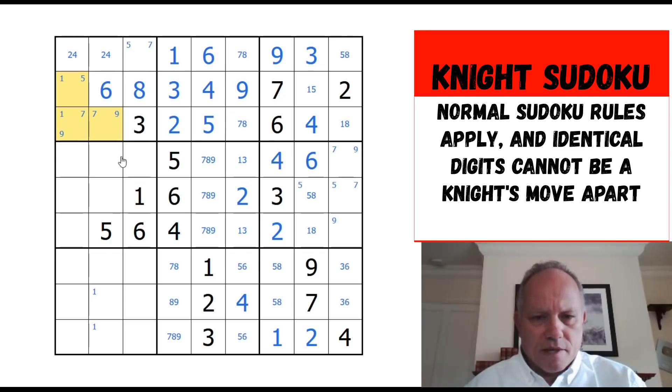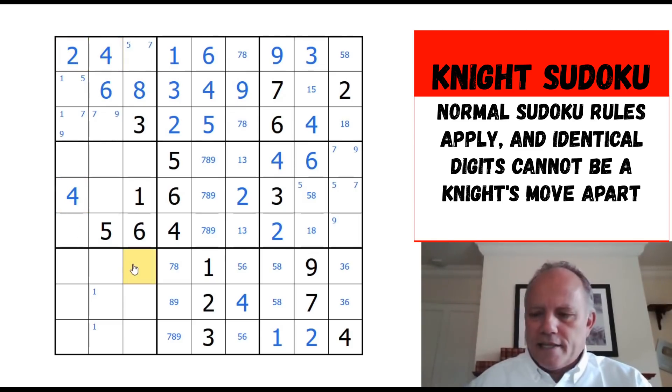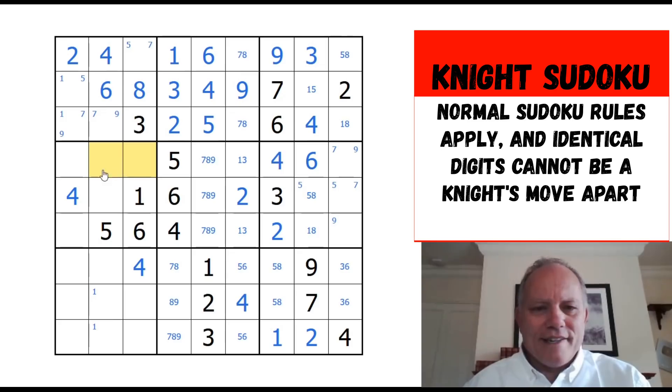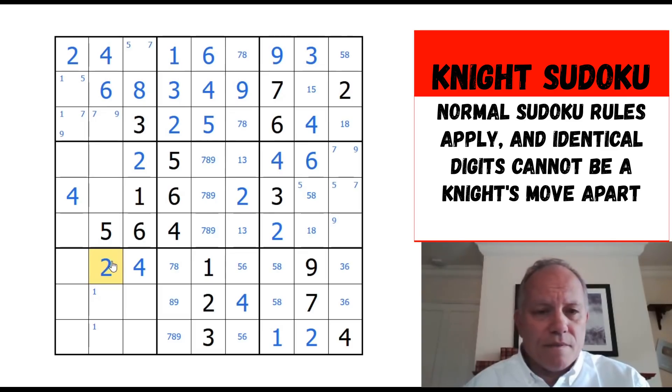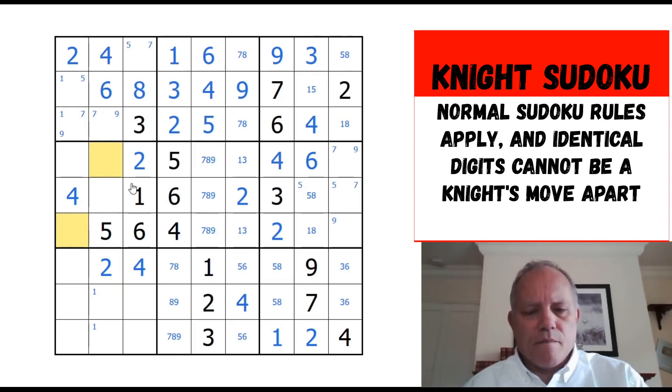Five, one, seven, and nine can't be fully resolved yet unless I'm missing something. Four in row four has to be here — that cell is seen by this one. That sorts out the two-four up top. It's great how the knight's move restriction works, it really is entertaining. Two has to be — look at that: this two is ruling out those, this one is ruling out that, and this one suddenly rules out that one too, so we can put a two in there. That finishes off twos.